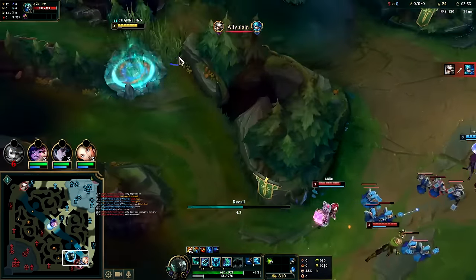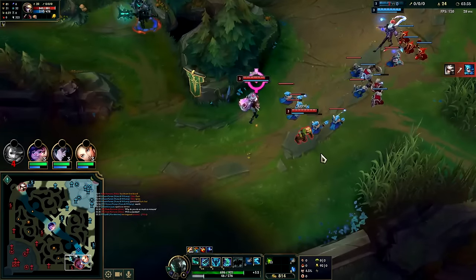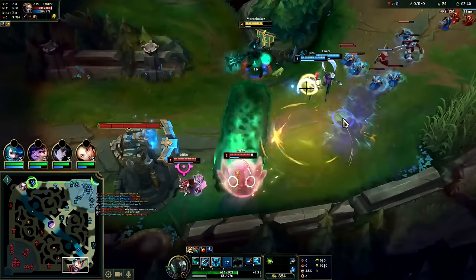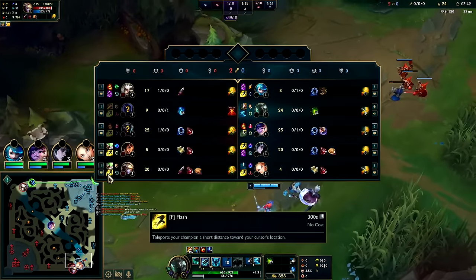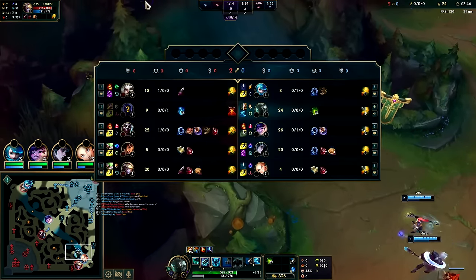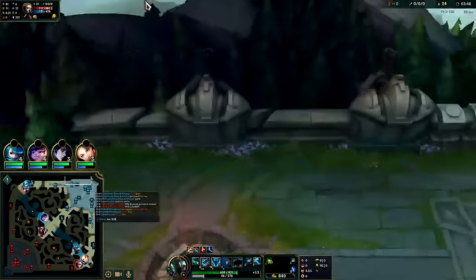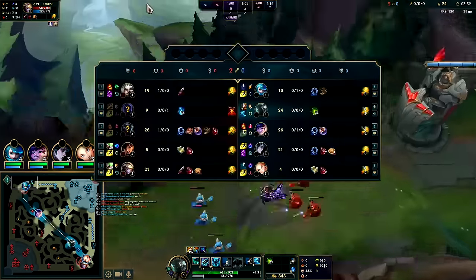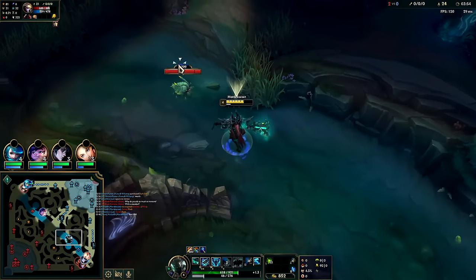I don't even know if this is really that gankable, but we'll try it. We got Ezreal off the hook — got an Ezreal flash, not bad. I'll go for Scuttle Crab. Bought Flash, 830 gold.